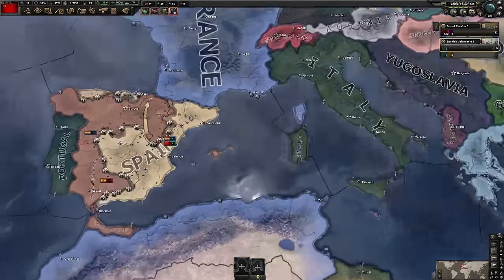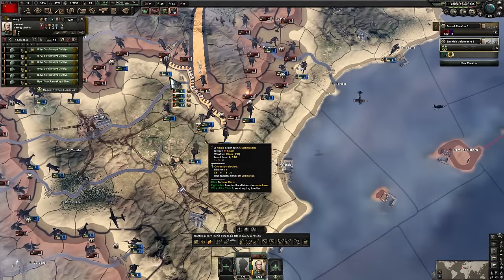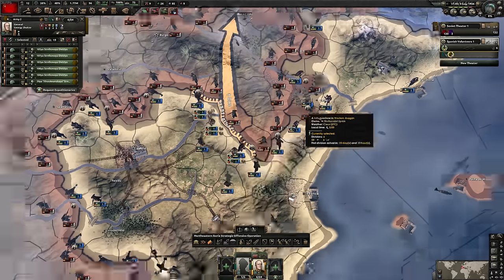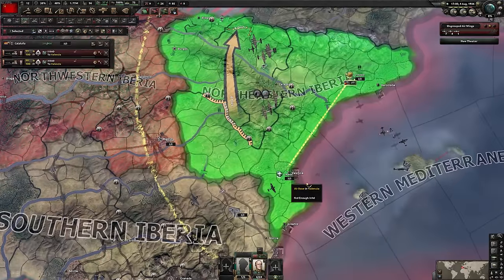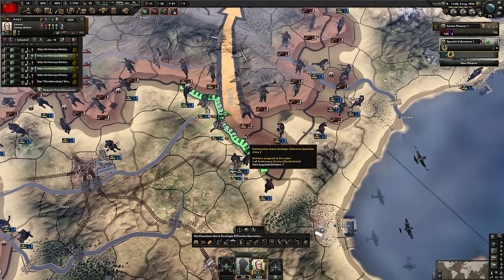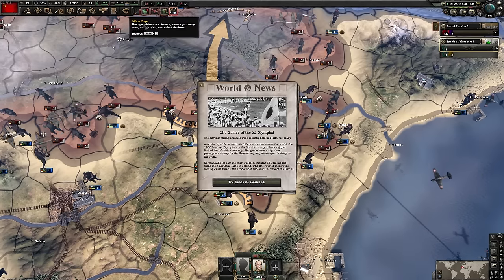Maybe it'd be cool to have a little icon next to it that said 'maybe sides with Stalin' or 'close friend of Stalin' - that would let me know that they're potentially going to be Stalin's ally. I promised that was the last moan - I guess I lied. Anyway, we're going to push in now in the Spanish Civil War and grind some XP. Loads of XP. We can also go for Bold Attack early on - the earlier the better, that way we're going to get lots of XP.